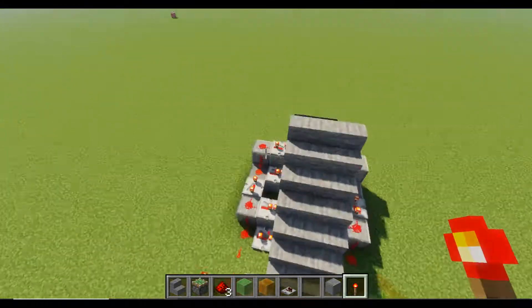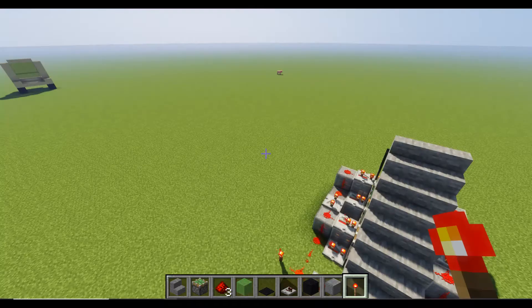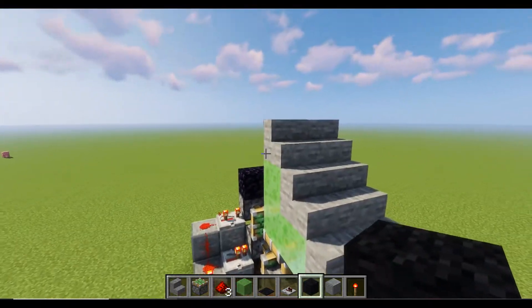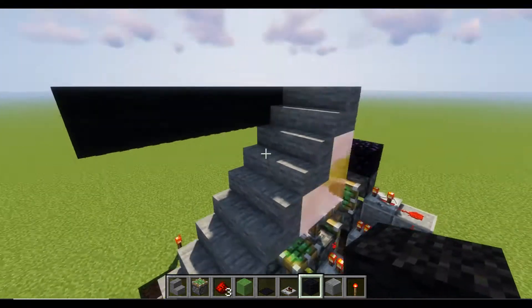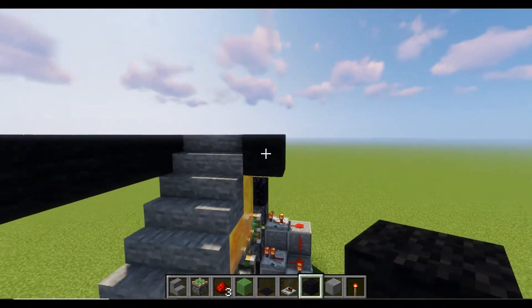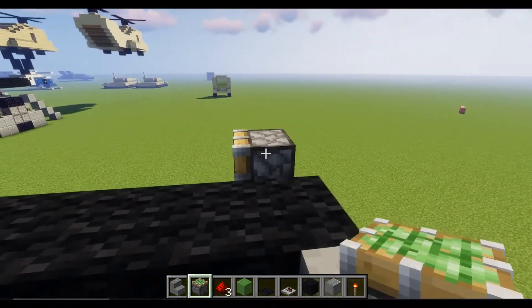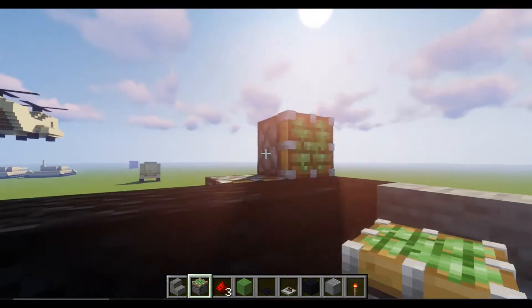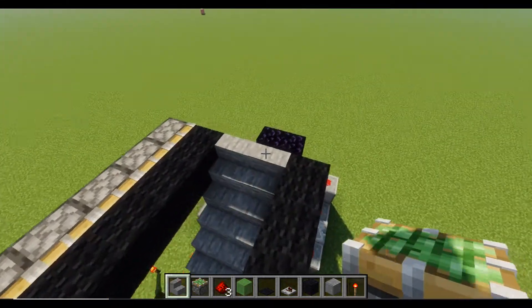Now we're going to do the actual floor — we're going to need black wool, black carpet, and the block of choice. Keep it on for now so we can know what we're working with: five blocks — one, two, three, four, five — and again on the other side. Then we're going to put our sticky pistons facing towards the black wool and just line it up like this. Should be like that and the same on the other side.